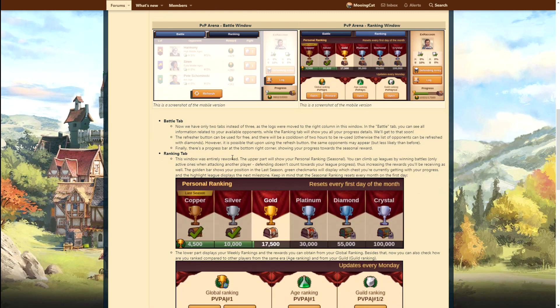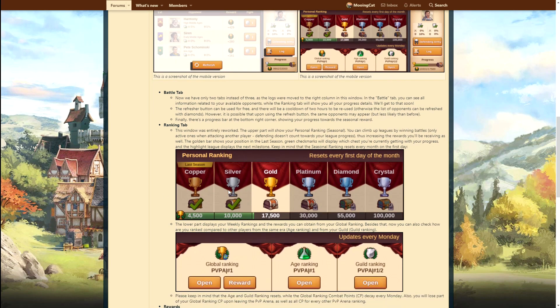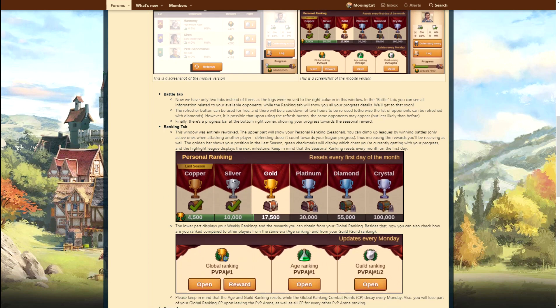The ranking tab has been entirely reworked - that seems to be the main thing they changed. The upper part will show your personal seasonal ranking. You can climb up leagues by winning battles, only counted when actively attacking another player. Resets on the first day of every month. So we have a monthly system here where you grab points for your battles.